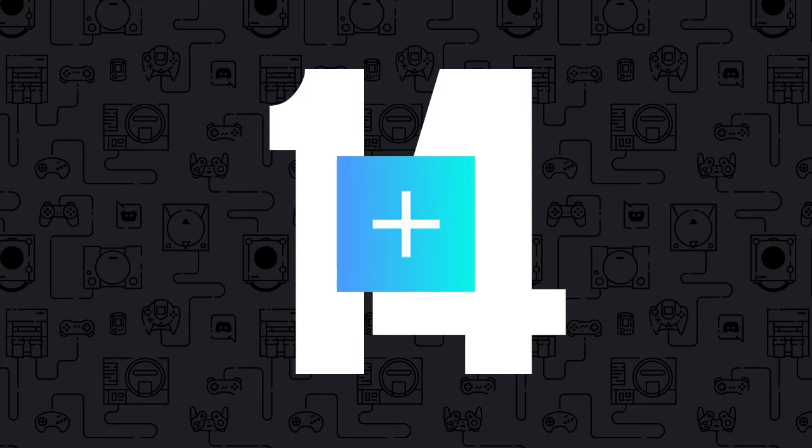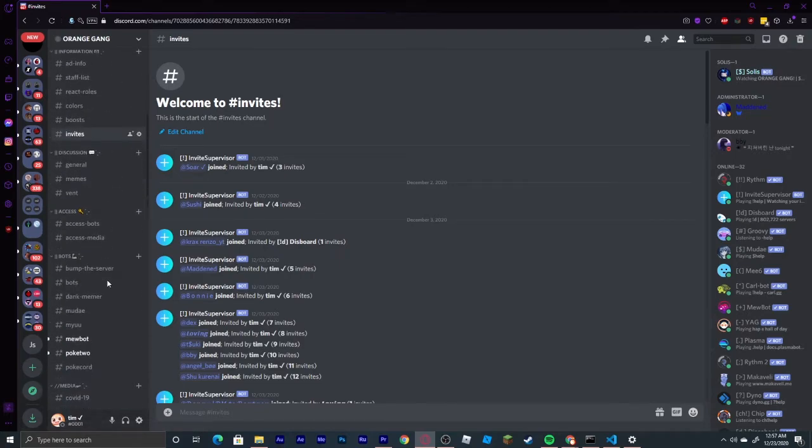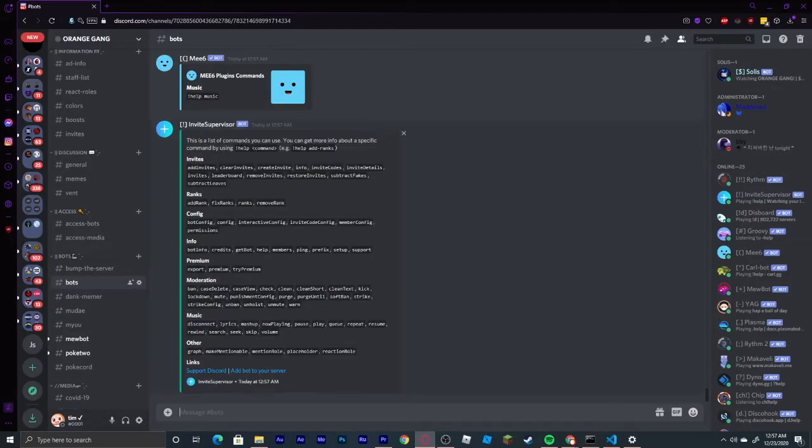Coming in at number 14, we have the Invite Supervisor bot. This bot will do exactly as the name says and supervise all of your invites. It is an exact replica of the old Invite Manager bot, which is no longer working, and it has taken its place as the king of all invite supervisor bots. If you are interested, the link will be in the description.